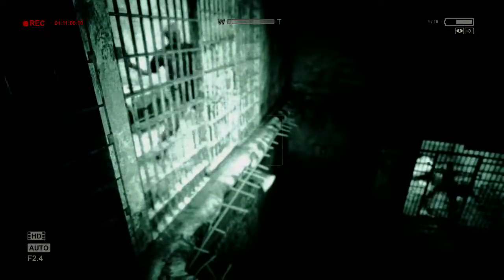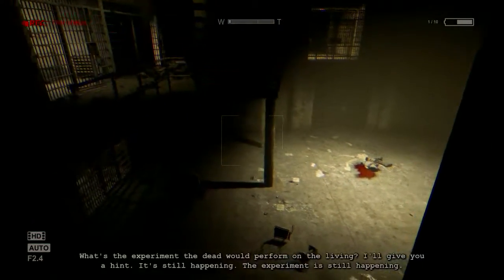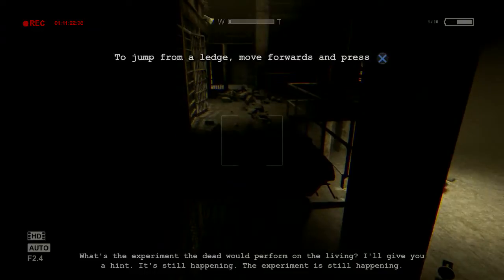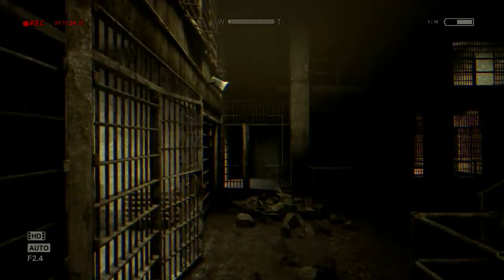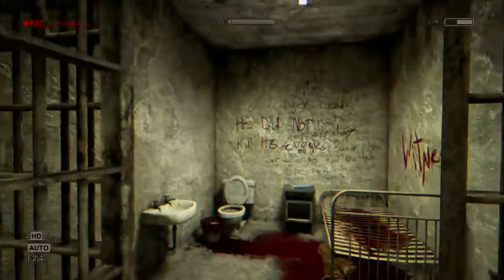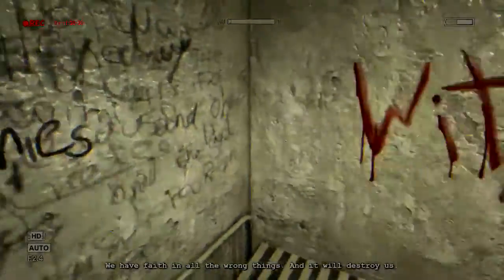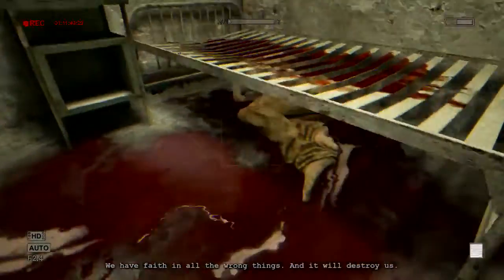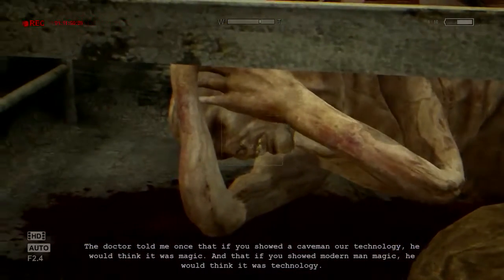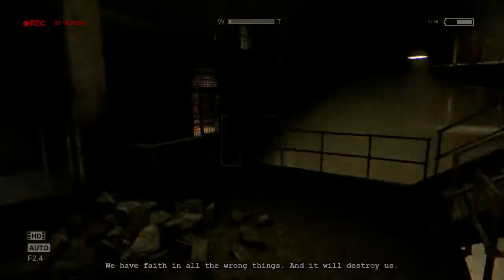Okay, we've got a ledge here so I'm assuming we have to go across this. Wait, did I just fall down? Okay, so this sign here says he did not kill his enemies — there's some documents here as well. And it looks like there's someone under the bed.